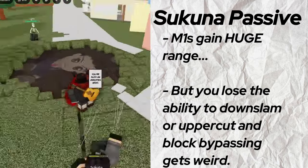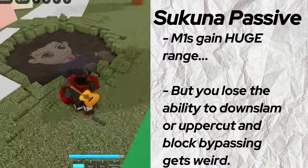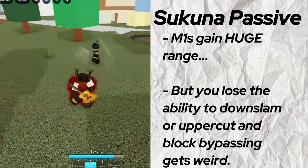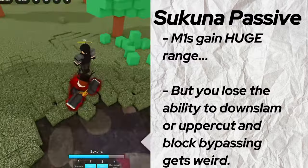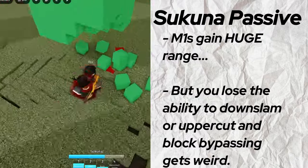The awakening is kind of stupid. In it, you have a passive where your M1s gain huge range, so you're going to win basically any M1 trade. People can counter this passive by holding block and trying to punish your end lag, but if they try that, you can always just use the guard break move covered later. Do not try downslimming or uppercutting while you're in your awakening mode, because as part of your passive, you lose the ability to do so — and you're not going to need it anyway.